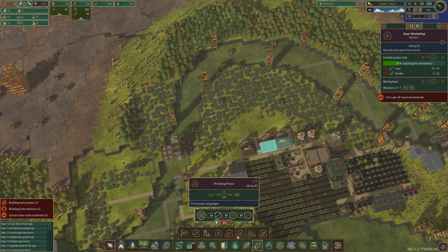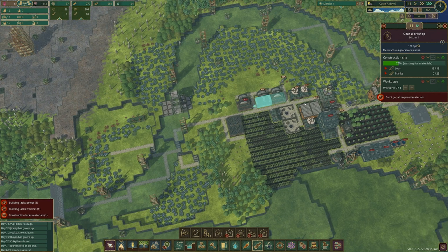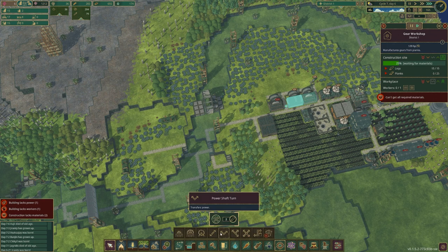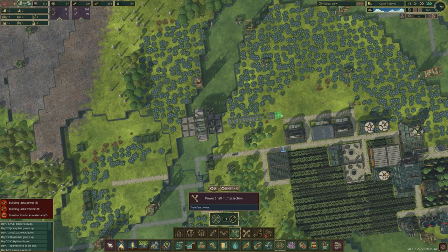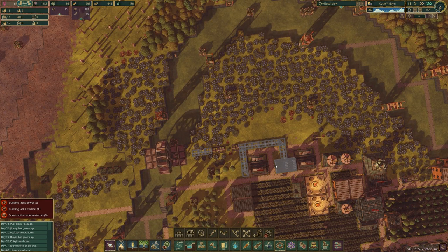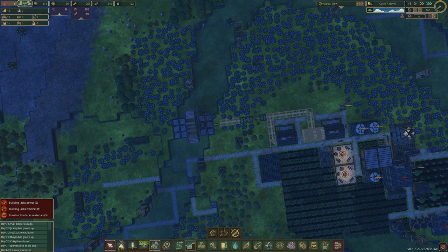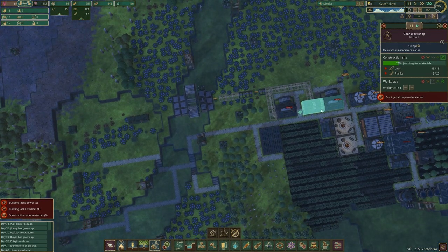We can actually make a little production line here. We do need gears as soon as possible so I'm going to bump this up — we need to get gears and get some power lines going. Outside of droughts we can power this quite nicely. We do need one gear — I'm going to use this power to power this. It's going to be very inefficient but it will get the job done.